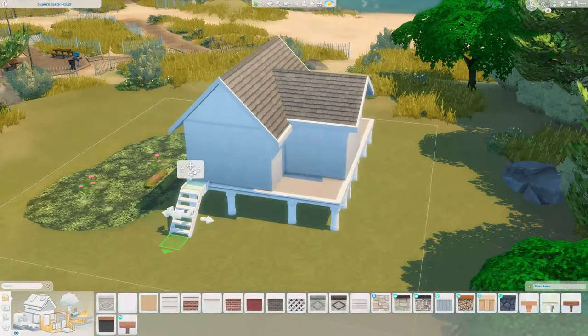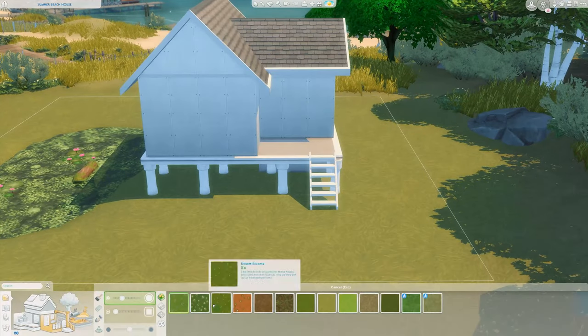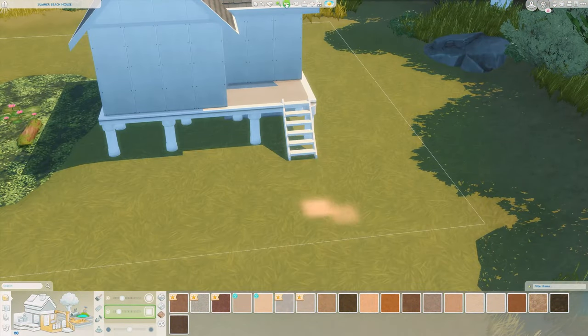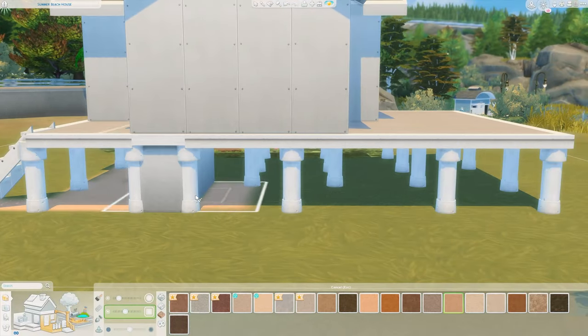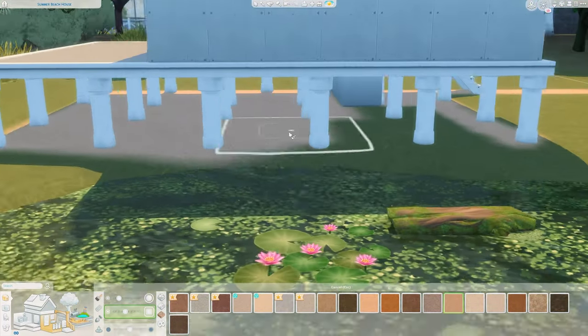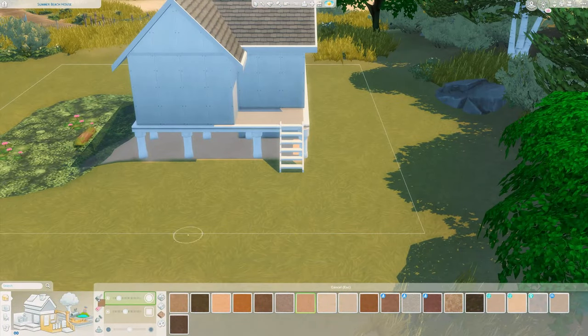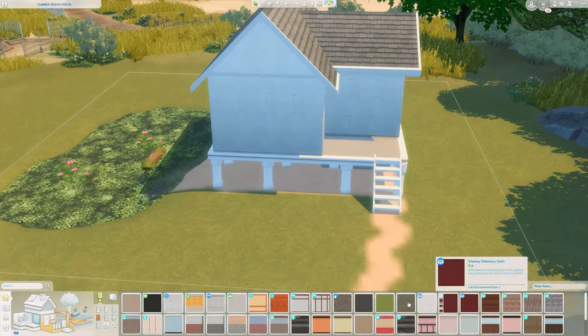I decided to place it in Brindleton Bay. I was tempted to do it in Sulani but I kind of wanted to go with a Brindleton Bay themed beach house — that's the vibe I wanted to go for. I plopped it on the main starter lot of Brindleton Bay, replacing that lot with the beach house, so it has a lovely view of the sea.